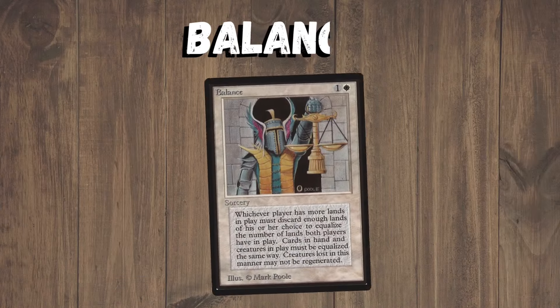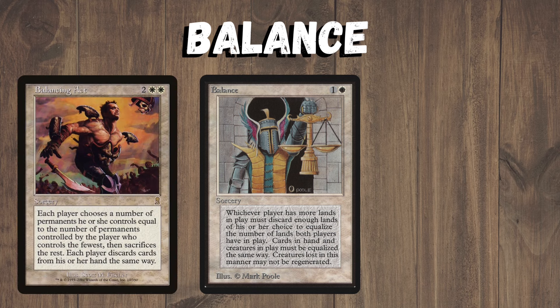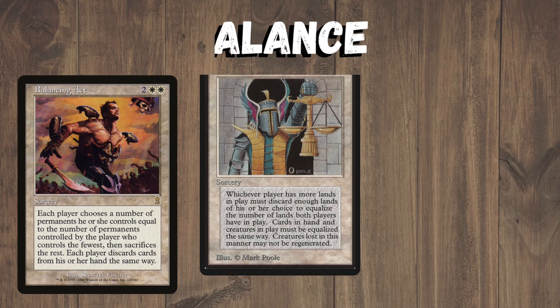Balance equalizes all lands, creatures, and cards in hand, meaning the player with the most has to sacrifice down or discard down to match the one with the least. This is really abusable with fast artifact mana — you ramp out loads of artifacts and then play Balance, making your opponent sacrifice all their lands and discard their hand. We have a fixed version in the format that looks at all permanents; it's still abusable but has a higher deck-building cost and costs more mana. That's why Balance is banned.